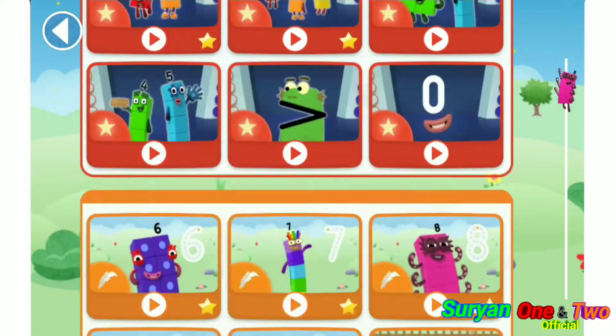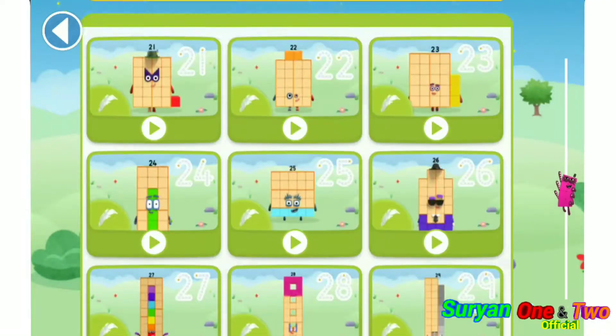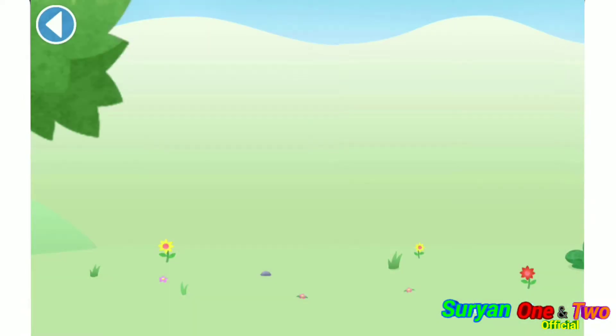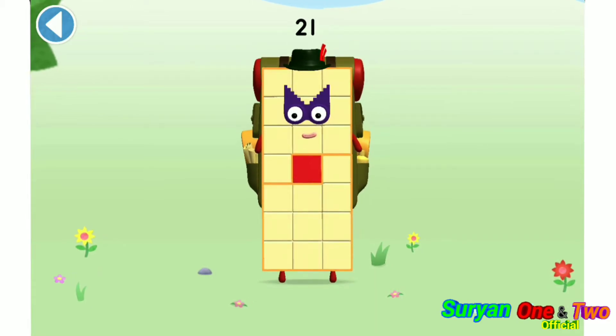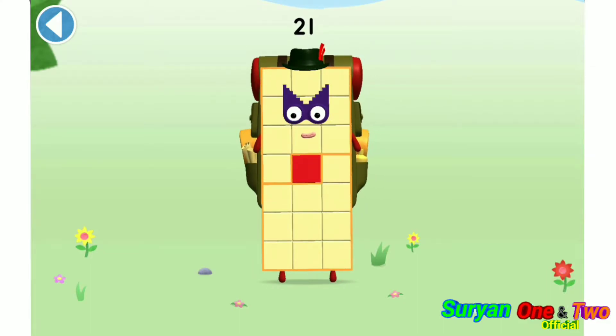Let's play! You're about to meet number block 21. Can you add 1 to 20 and make number block 21? Drag number block 1. Amazing! This is number block 21. This number block is made up of 21 blocks.